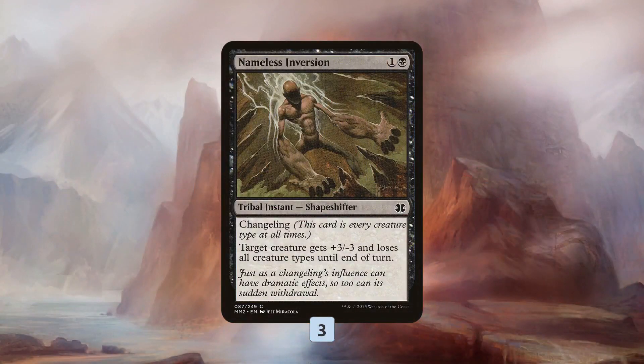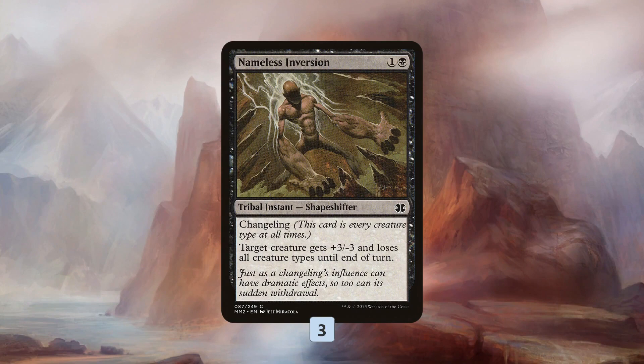Nameless Inversion is the final bit of spice in the deck — it's our removal spell. Not a great removal spell, but it works really well with Hakann because as a shapeshifting tribal instant, it's all creature types at all times, which means it's technically a knight. That means we can keep casting it over and over again from our graveyard. So if our opponent plays something, we Nameless Inversion it, and if they play something next turn, as long as we have Hakann out, we just Nameless Inversion it again until we win the game.